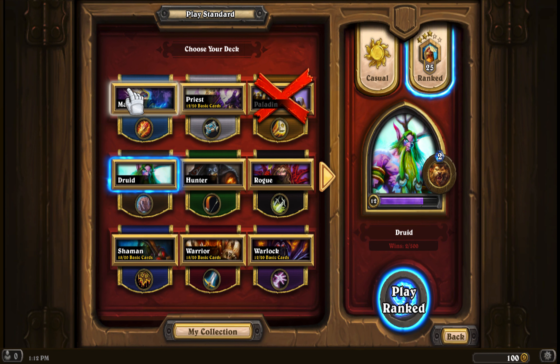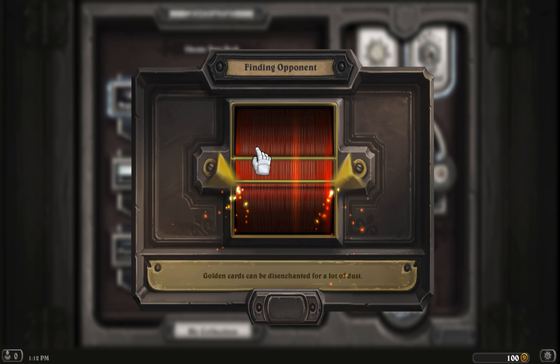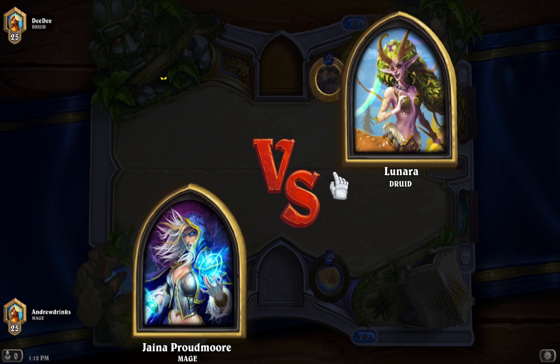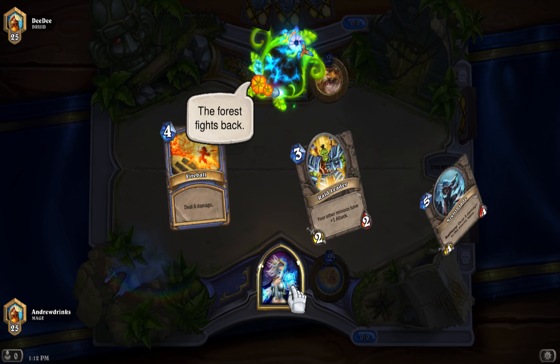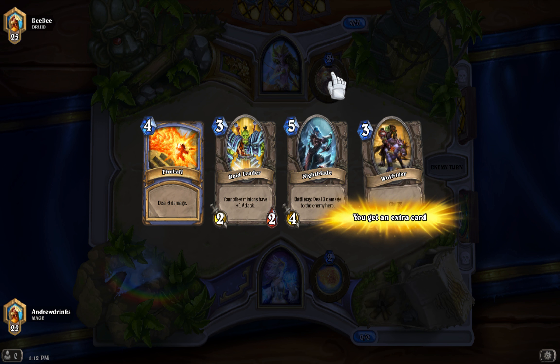We're just going to be playing against some random opponent. When you first get started you are almost 100% going to get destroyed because they're going to have a ton of legendaries and you'll have all basic cards — but what can you do? Remember, every three wins you get 10 gold. Once you get a hero to level 20, tavern brawls are generally really quick games and you can do that many times to get a lot of gold.